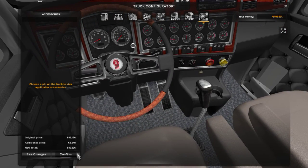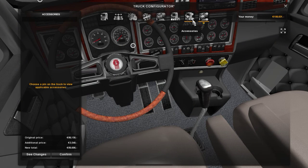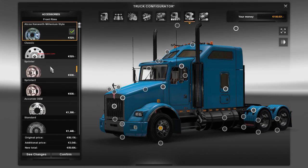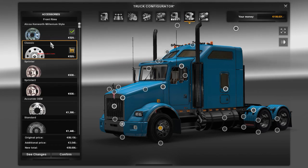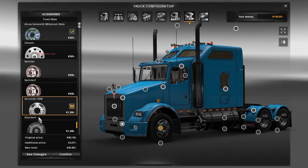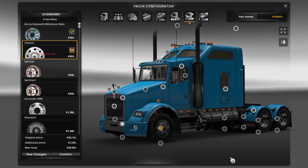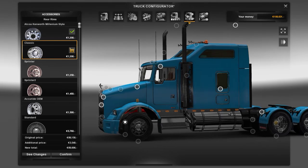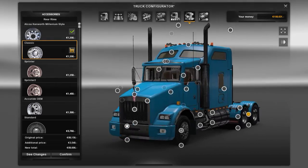I'm pretty sure there's nothing inside here. I want to figure out these rims because I want to change these rims. What rims do I want? Kind of like the Alcoas. No, I don't want painted rims. I like chrome rims. I like the Alcoa Classic rims — yeah. More Alcoa Classic, and Alcoa Classic — yeah, so they all match.